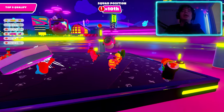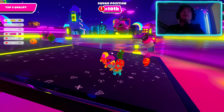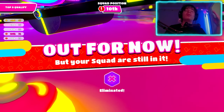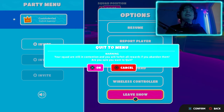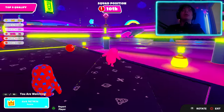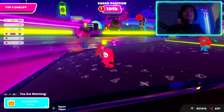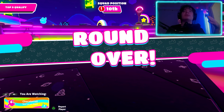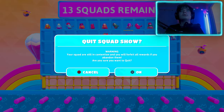For this game I don't have a teammate — on the top right you could see that usually there are two people on there. Once your teammate is alive and the game is not passed, if you click exit you'll see: 'Your squad are still in connection and you'll forfeit all rewards if you abandon them.' This means you don't get any rewards or complete any challenges if you leave right away. You have to wait until your squad either passes or doesn't pass the round, and then you can leave and get the rewards. Once the round is over you'll see 'Eliminated' — that has to pass — and only then can you exit.